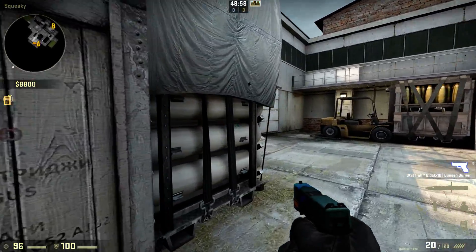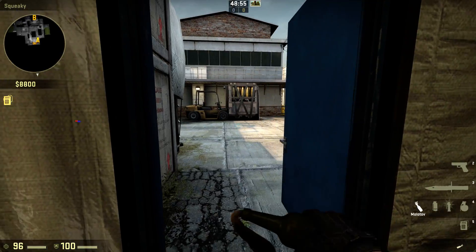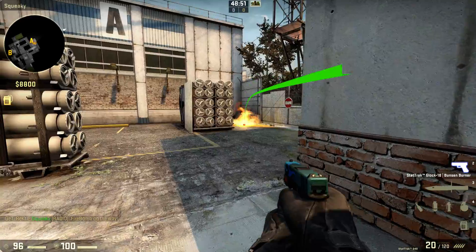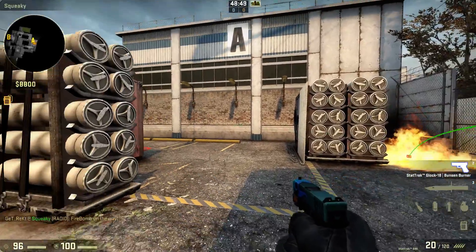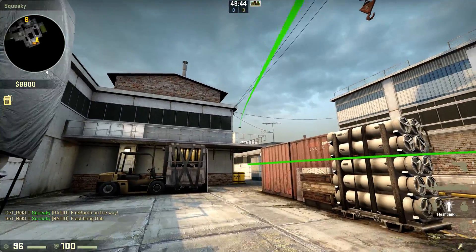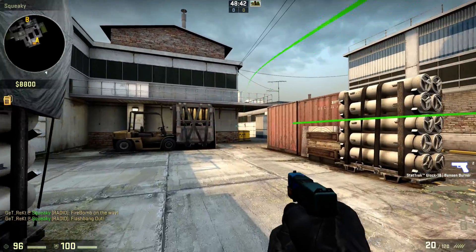So two people out of squeaky, three coming out of him — something like that. This guy, when he comes out, is gonna immediately throw a Molotov down here towards quad. He can also, once he's come out, flash towards highway to stop the highway player being able to rotate.